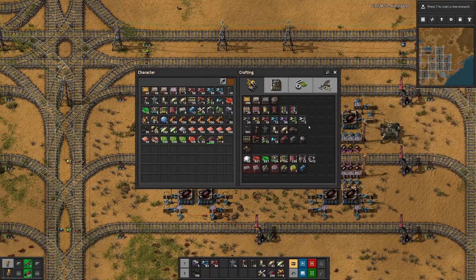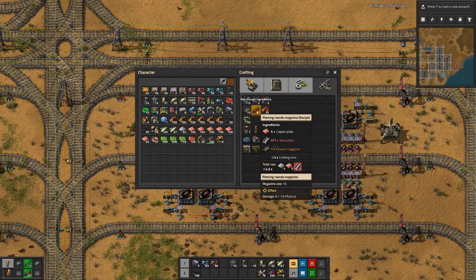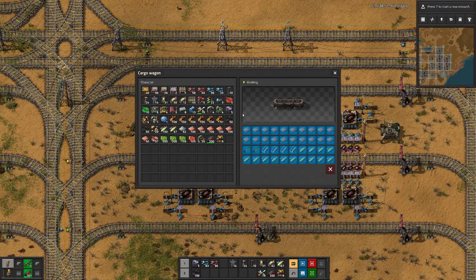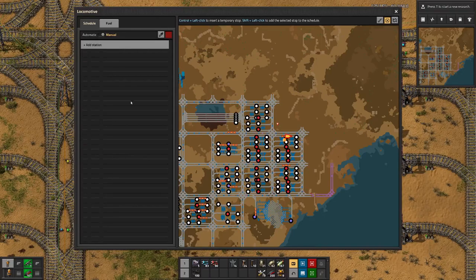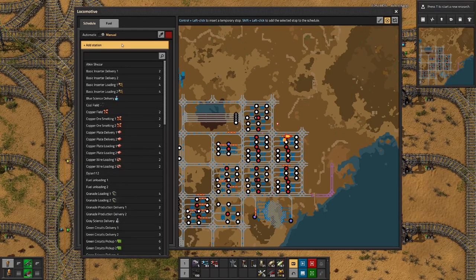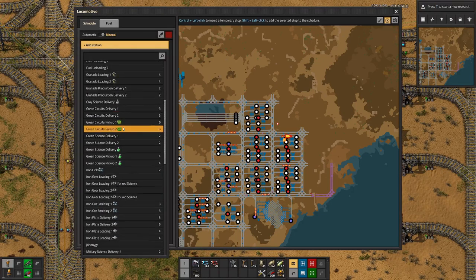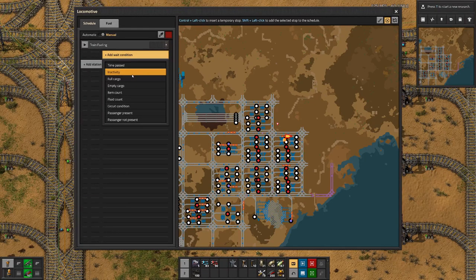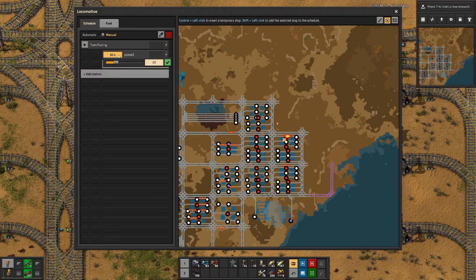For red ammunition we need five times as much copper as steel and yellow firearm magazines. So that's why we have 2000 copper plates, 400 yellow magazines, and 400 steel. All that needs to be done is set this up, which we will do just now. We will go for fueling first - remember we still have to fix the fueling issue.